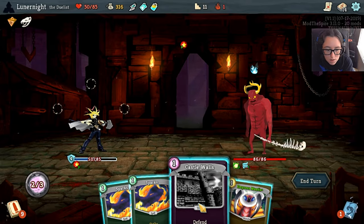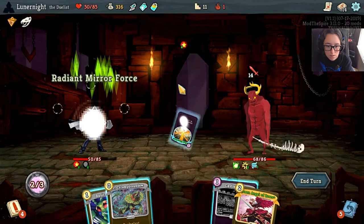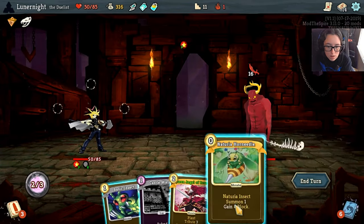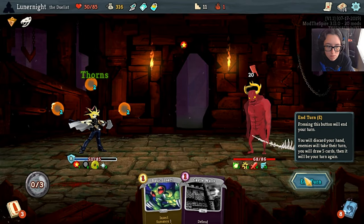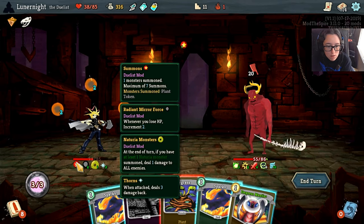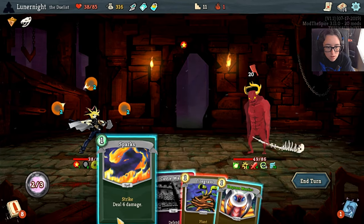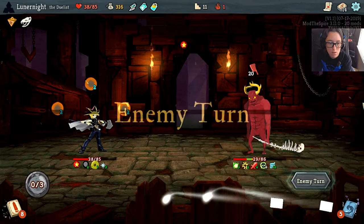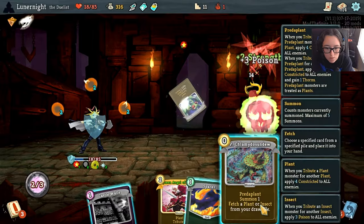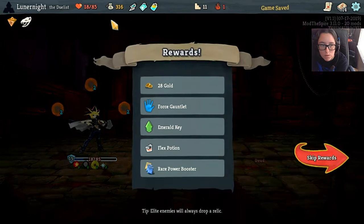A plant token. Do this. Okay. Ow, so much poison. What do I have? Plant token. Okay. You're going to die. Cool.